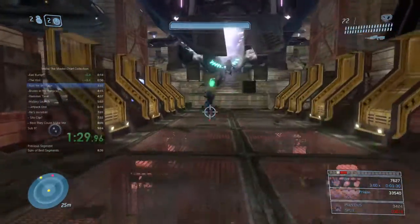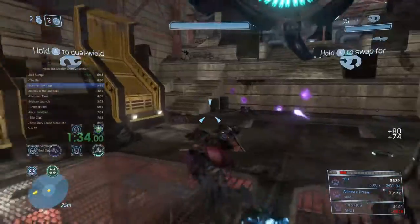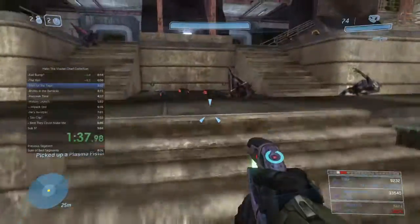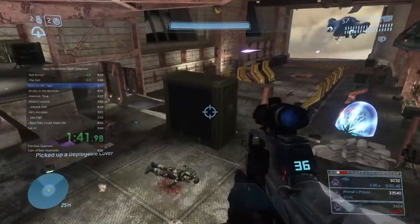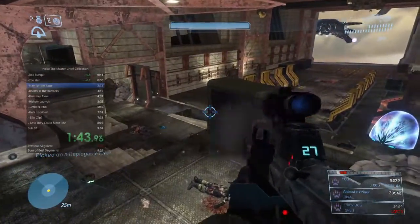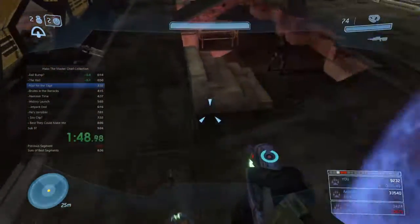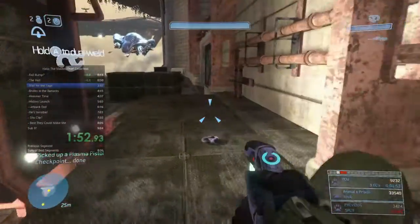Even killing them quickly doesn't actually speed up the phantoms that are dropping them. Prioritizing brutes with the noob combo since they're the most dangerous, and we want to make the grunts they're leading panic and flee. You're going to see me tilt this box — that's for a launch we'll do later — and then push up against that wall to grab more BR ammo, because there are BRs on the other side of it.